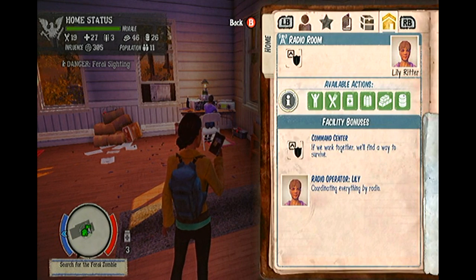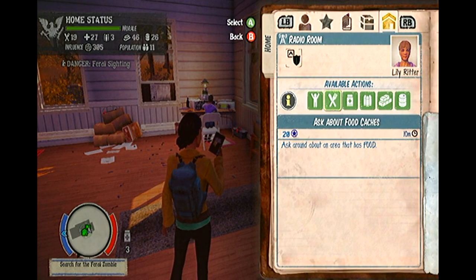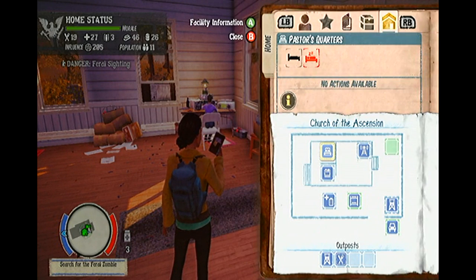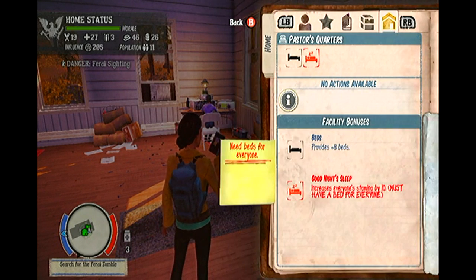From the base camp, you are also able to access your mission log. This basically acts as a journal. It tells you which missions have pinged up, which missions have been completed, which missions are yet to be completed, and other general useful bits of information that you can use to your advantage. The journal and mission log is especially useful if you have been swamped with quests recently or if you are just loading up the game for the first time that day.